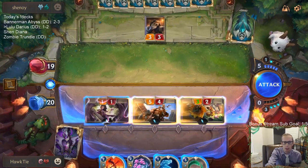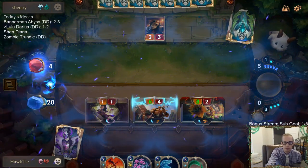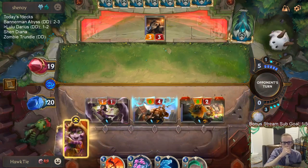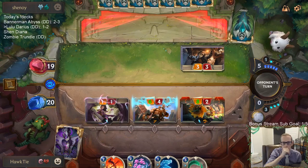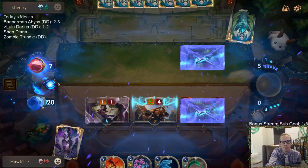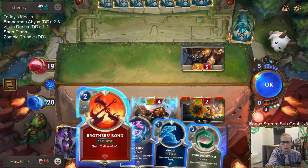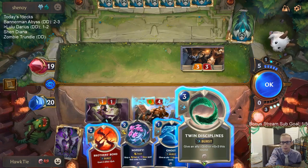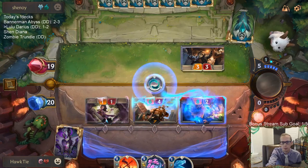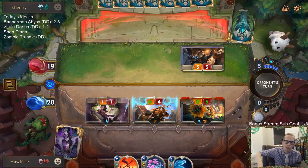I like the Twin Disciplines. I support here. I kind of thought they weren't going to be blocking Kato anyway. So this is 7 damage — I can't kill them.